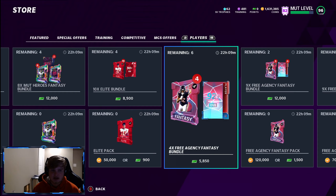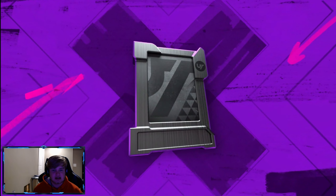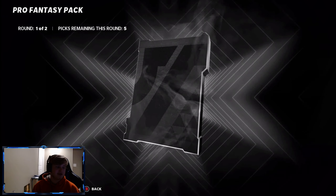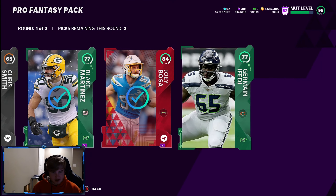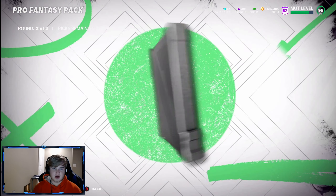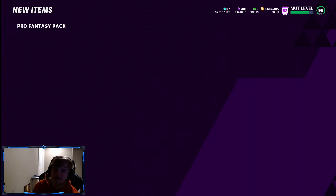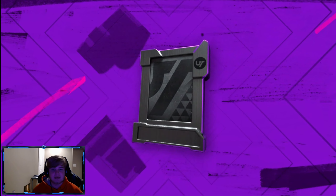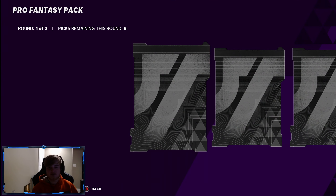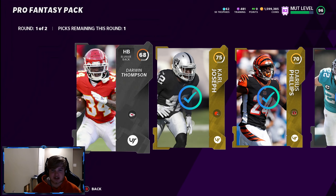Now let's get into the pro fantasies and see how they're feeling. Are these packs going to be heat? I know they got the potential. They definitely have the potential. Give me all that — 84 in round one. It's not bad. 81 Joe Hayden and Xavier — I'm gonna take Xavier. I probably should have took the 77, not gonna lie, because that would benefit me more. We're gonna keep ripping these. These were so good the first time I ripped them in this series — I pulled a green redux and a 96 overall legend. But first days are always just insane.